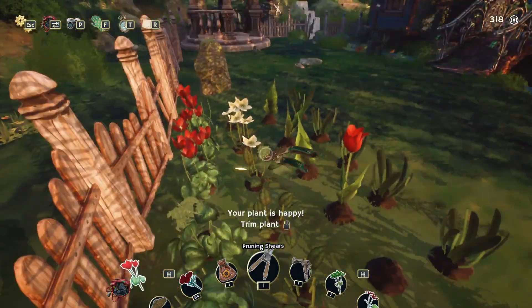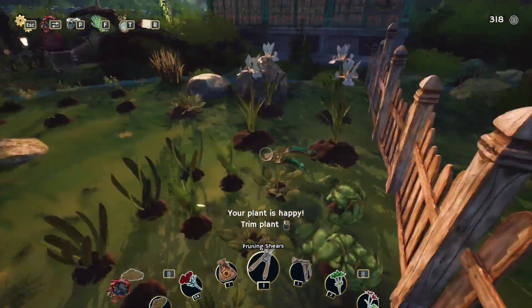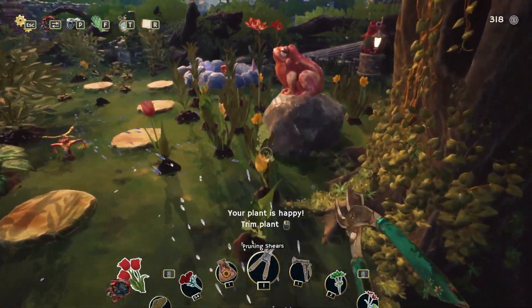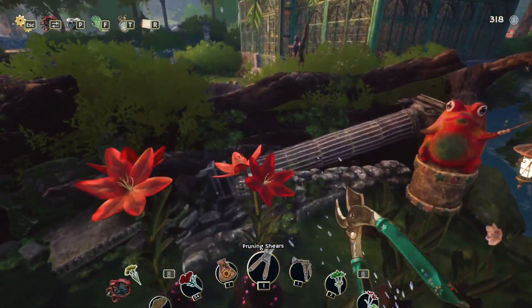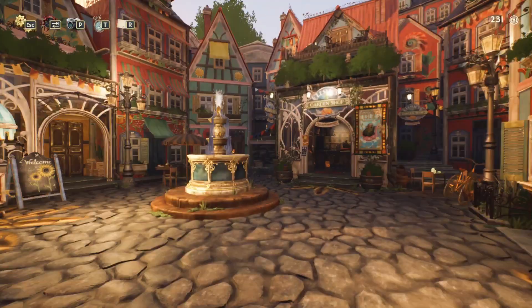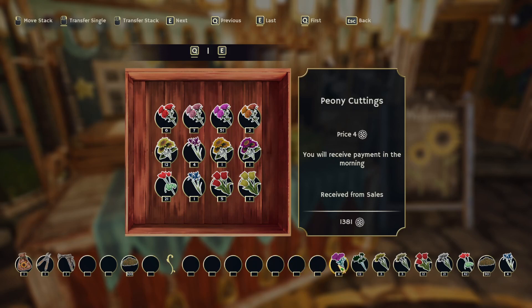We're going to go back and sell this stuff, then we should be in pretty good shape. Then we can get a little sprinkler or two over here and we're going to have to earn some more money. Hopefully we can get some of the stuff that we need, because it does kind of feel like we're stuck again.